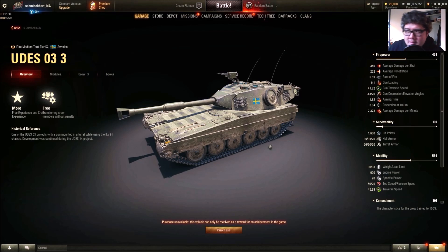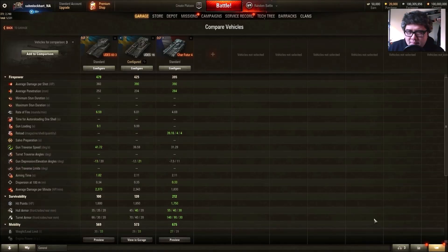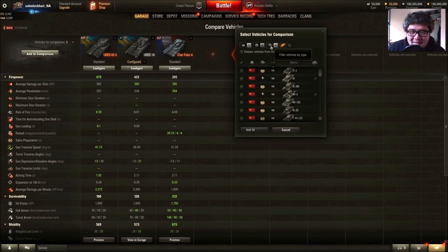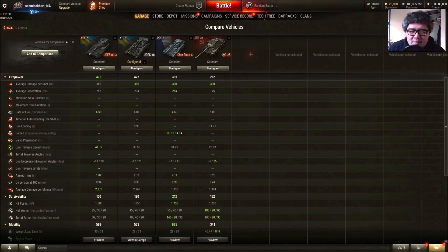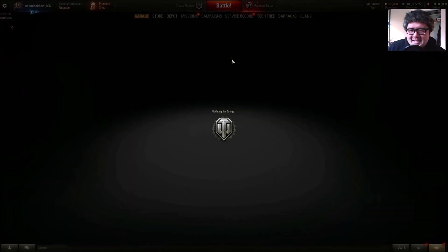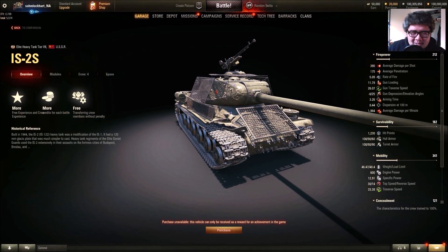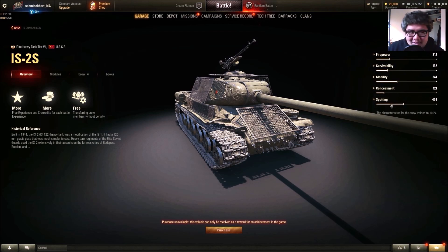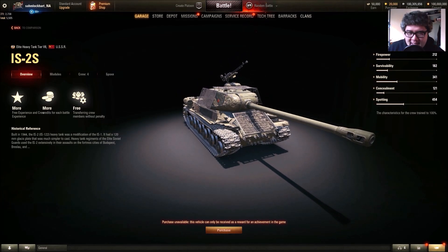How would I rate the IS-2 screened? I'll rate that thing a 6 out of 10, maybe 5 out of 10. There are so many premium tier 7 Russian heavies already. This thing is so bland — it's just an IS-2M with screens, and it's slower than the IS-2M with only 30 km/h top speed. You might actually prefer to play the KV-122 over this thing because it's so slow without the armor to compensate.